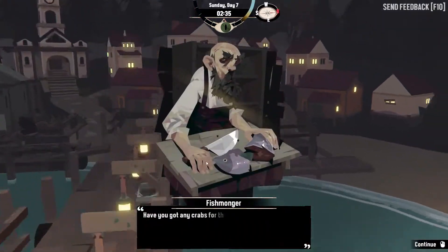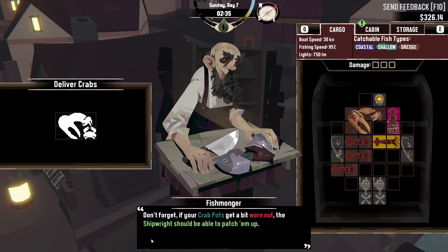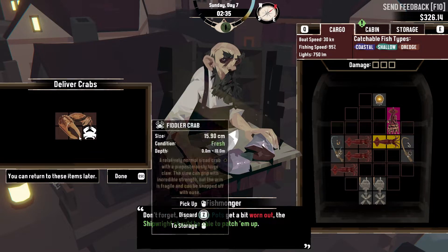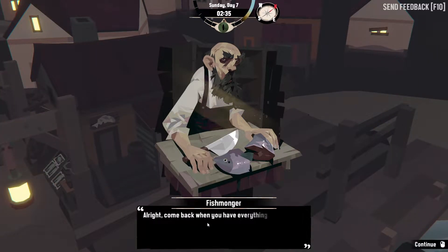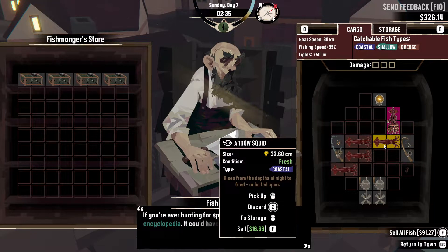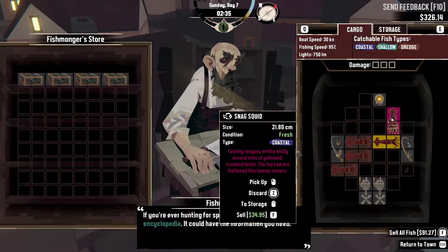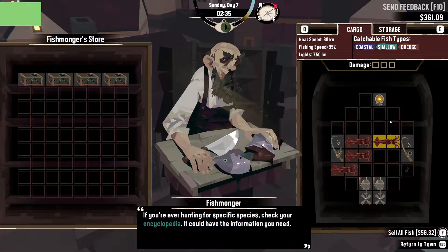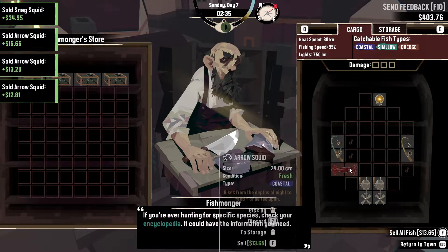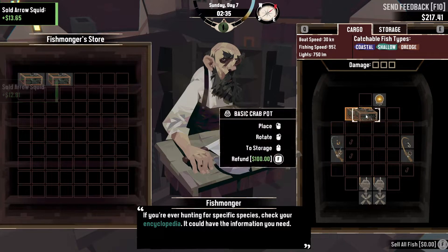There we go, to the fishmonger. You got any crabs for that order? Yes, I do. Don't forget, if your crab pots get a bit worn out, the shipwright should be able to patch them up. Alright, come back with everything else. So we have the trophy — this one sells for 16, and we've got this one here that sells for 34. Let's sell this one and then we'll sell our trophy. So we can get more of these as we go, which I think we might do, because we've got a fair bit of money.